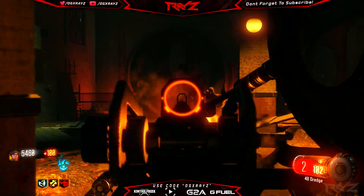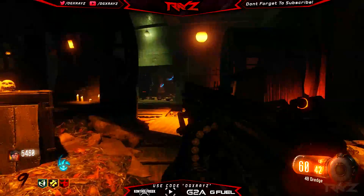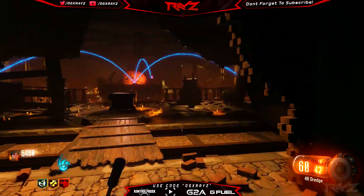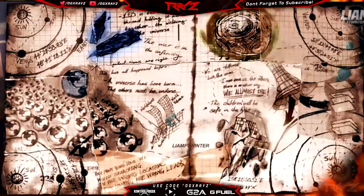There are these scraps of papers that you can find all over Shadows of Evil. There's a total of 10 of them, and the first person to piece these all together is Liam for the Winter. You guys should check him out. I'm going to be using his image and going through it. He spent hours on this, so definitely go check him out. You guys can see the image on screen right now and it looks amazing.